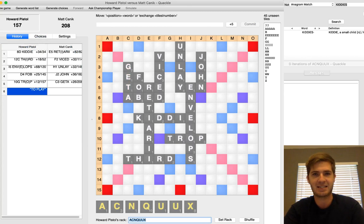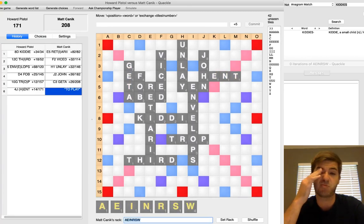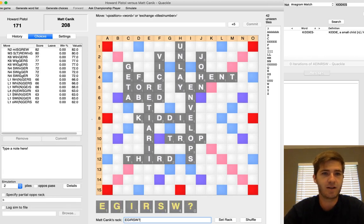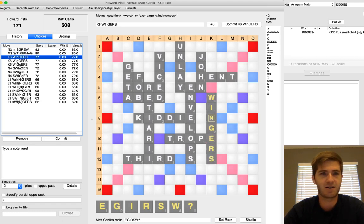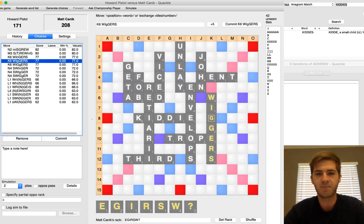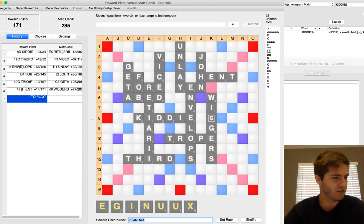Howard is going to come back with HENT for just 14 points. That makes me even more wary that he's probably holding three consonants and a blank. That play screams I'm holding three consonants and a blank. Speaking of blanks, I have drawn into one. There are actually several bingos available for us to play here. MISGREW scores the highest, but you just don't want to give back that hotspot at O7 or O8, especially when Howard is fishing the way he is. I decided to play WIGGERS here for 77, forcing Howard to bingo through this T or right there, which are going to be tough to do. Wiggers seems to be the reasonable bingo to make.